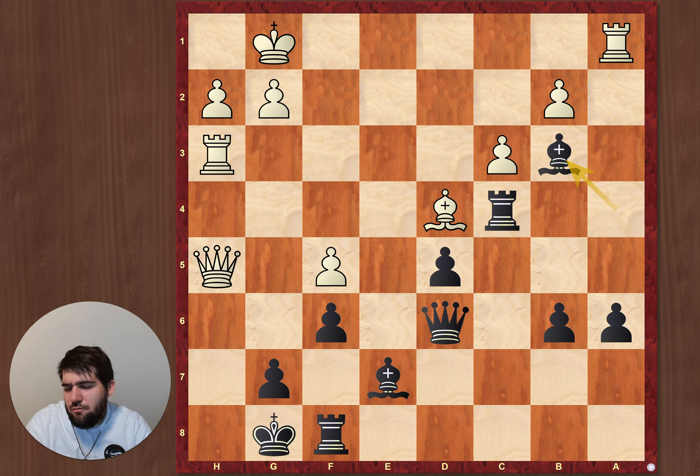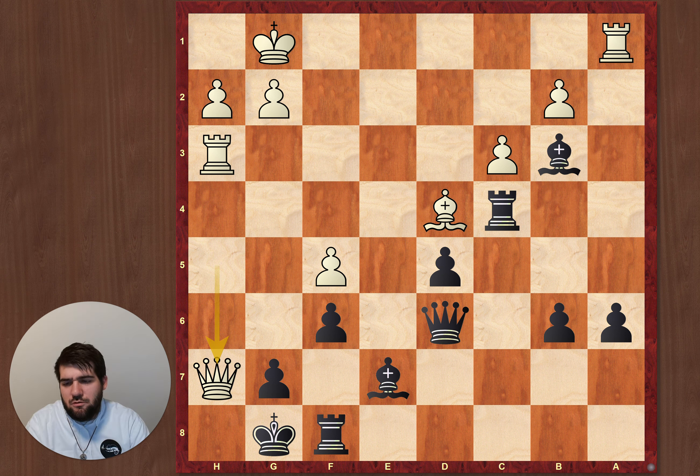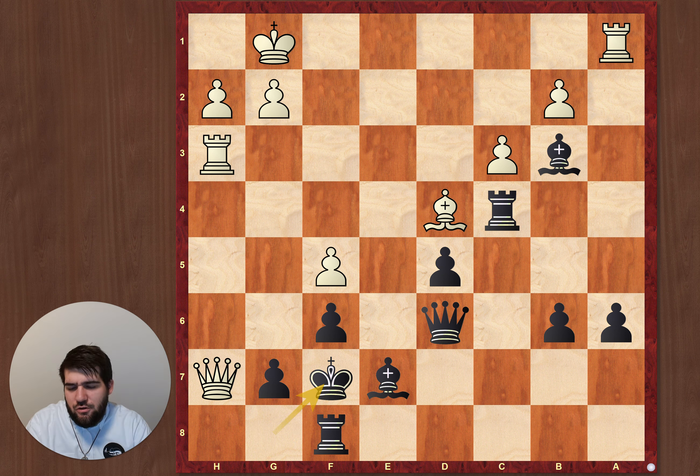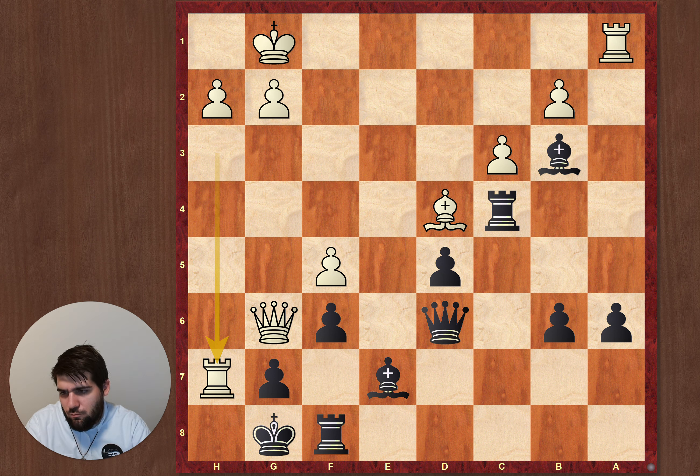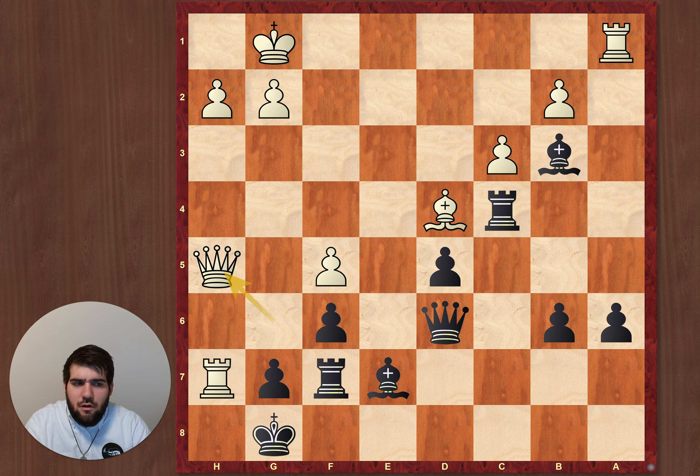I captured here and he found a nice forcing checkmate sequence. Queen h7 check is forced, queen g6, king g8 is forced, rook h7 is forced, rook f7 is forced, and after queen h5 there's no way to defend this checkmate.